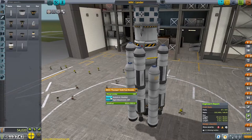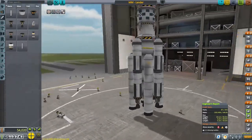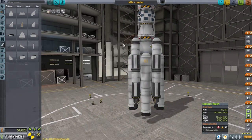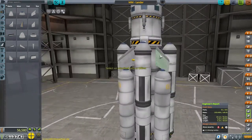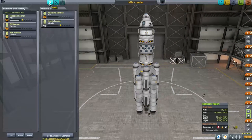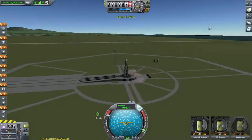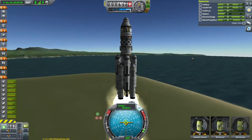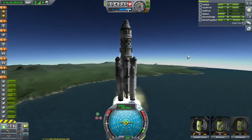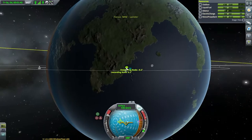In one of my previous episodes, somebody kindly mentioned that I forgot to collect science from the crawler way, so let's go ahead and start there. We're halfway there. Now to get the rest of the science I need, I'm going to upgrade our R&D to allow us to take surface samples, and then collect surface samples from all around KSC. I'll cut to a point at which I've already collected it.